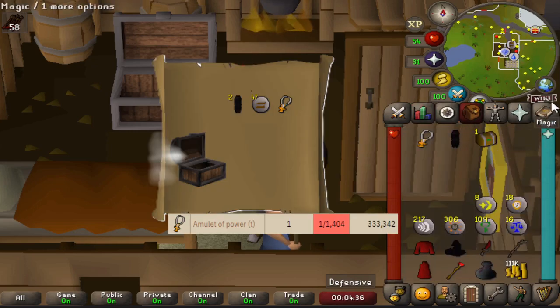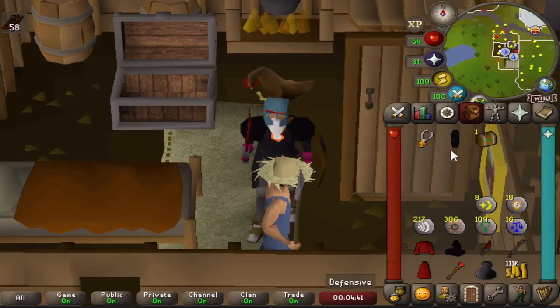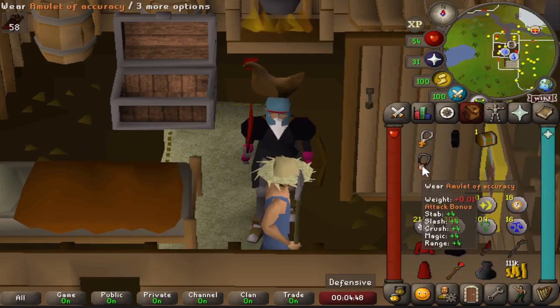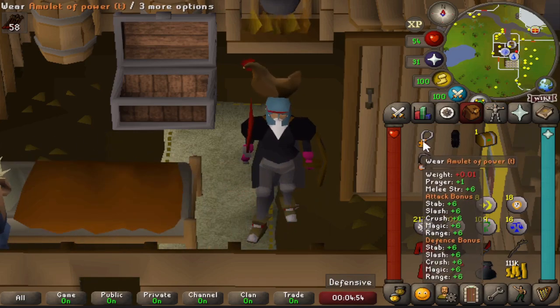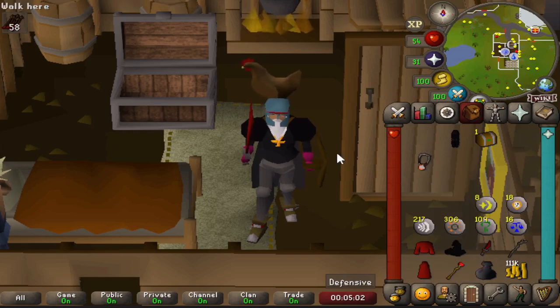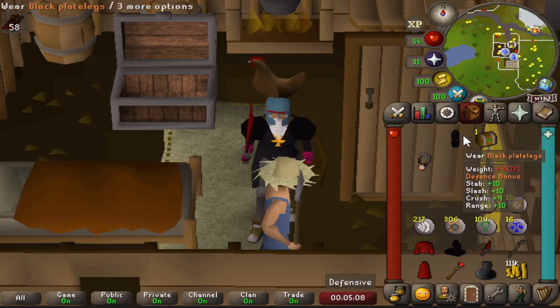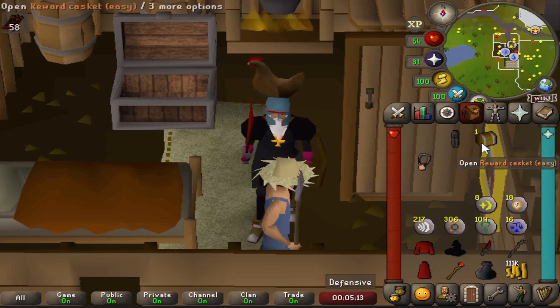We just got an amulet of power (t) from an easy clue scroll - that was our fourth one. And we got black plate legs. Look at that comparison: the amulet of accuracy only has attack bonuses of plus four, but the amulet of power is plus one prayer, plus six strength bonus, and plus sixes down the board for attack and defense. So that's our new best-in-slot amulet - that's huge. We also got black plate legs, and we just got another casket so we'll open that live.